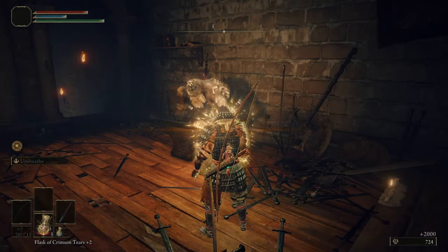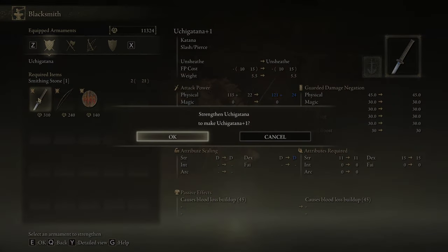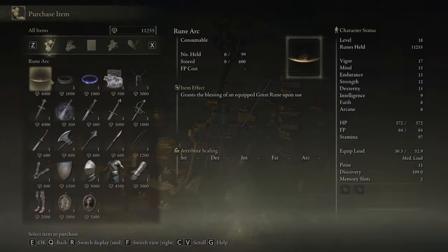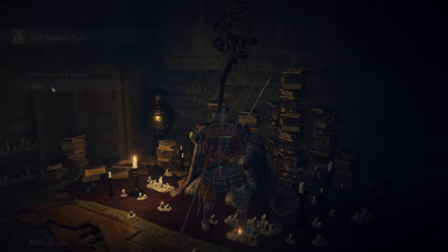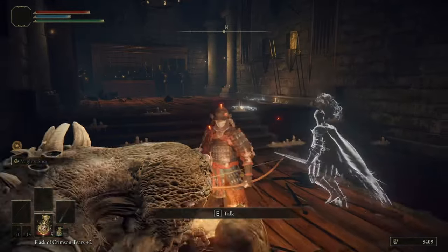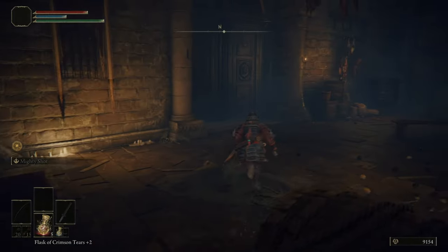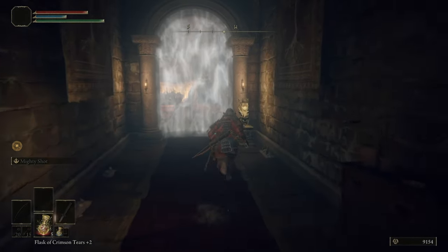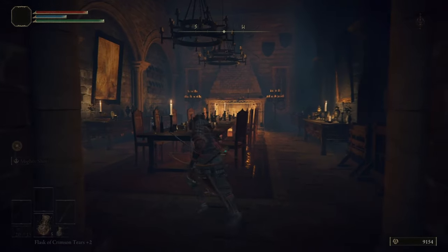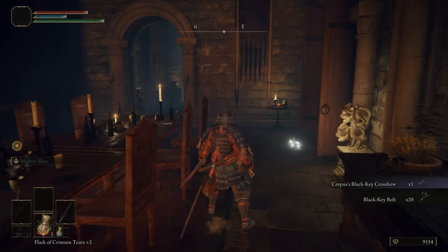Make our way to the blacksmith. We're gonna use all of these runes - now we're just gonna upgrade this thing. Uchigatana plus five now. Wait, I completely forgot we have the bell - we need two, buy that, and that means we can upgrade it even more. We got it to eight. Now we come down here, we have the stone sword key that we got from the storm hill shack.